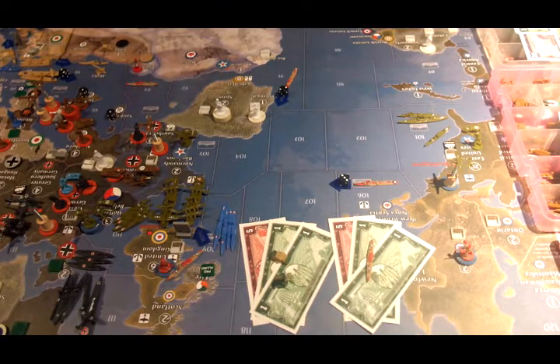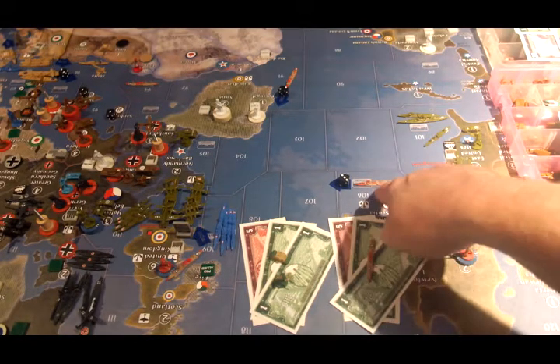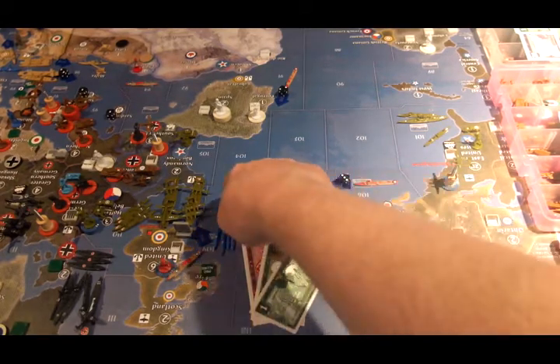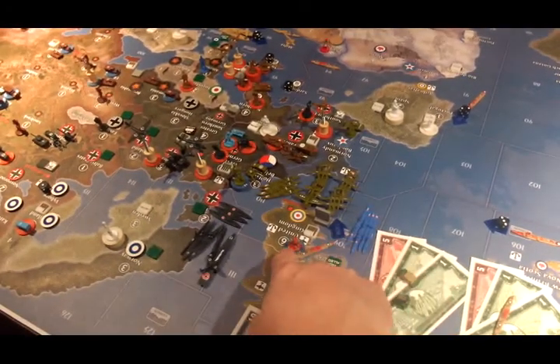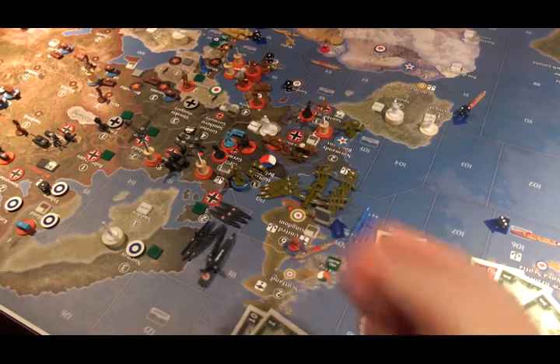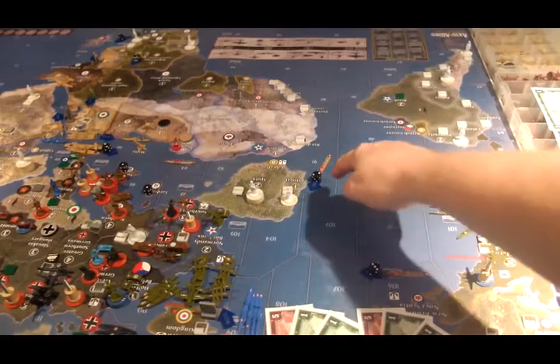Non-combat for the British, Canadian, and South African forces. The Canadian destroyer in Zone 106 is going to move to 109. The Canadian transport in 109 is going to get the two infantry from the UK and scoot them over into Holland-Belgium for defense. The destroyer in 91 is going to join the American fleet in C-Zone 110.